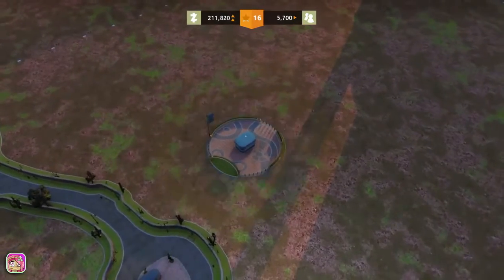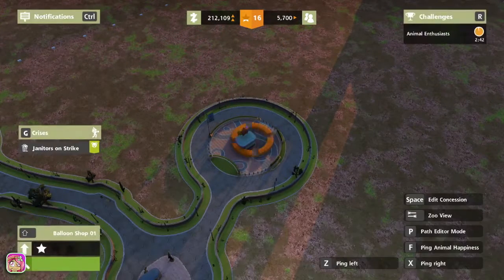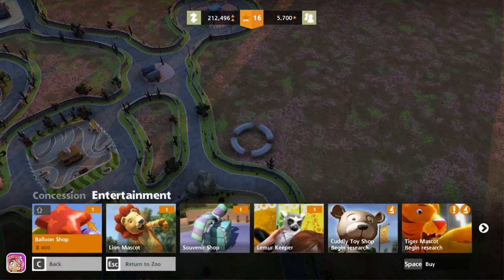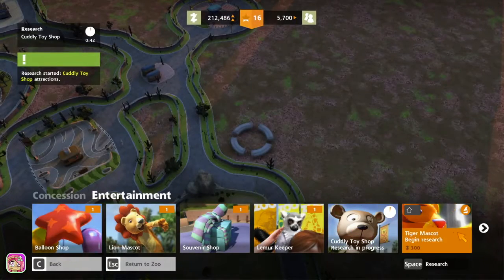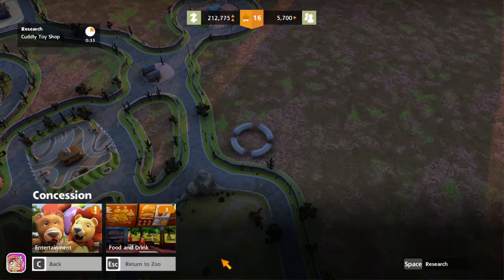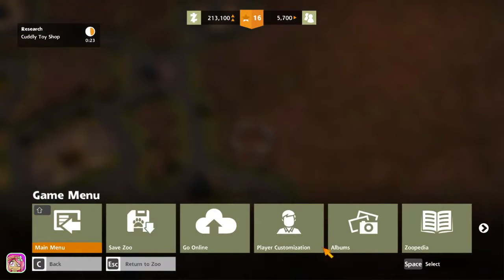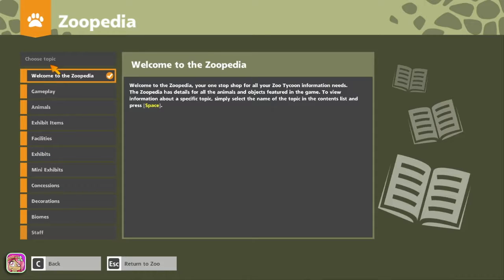There we go. When I buy exhibits, I go in and try to find animals I can put in them but I don't have any, so I don't know what to do. Let's research some stuff — we'll research that and when it's done we'll see what else we can do. I'm going to click F1 to go to the main thing.